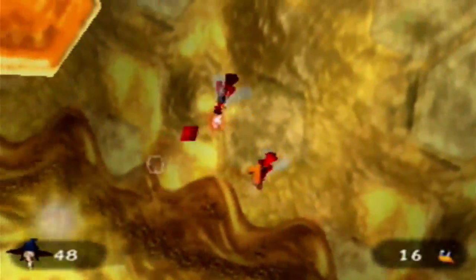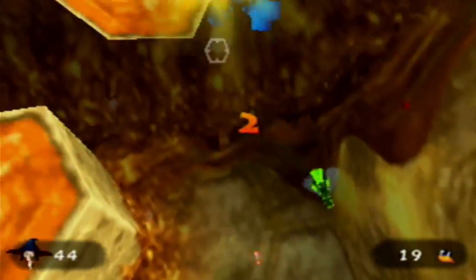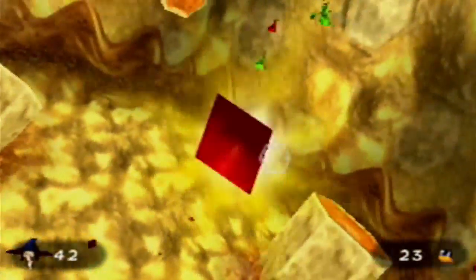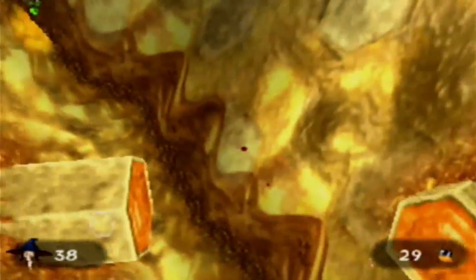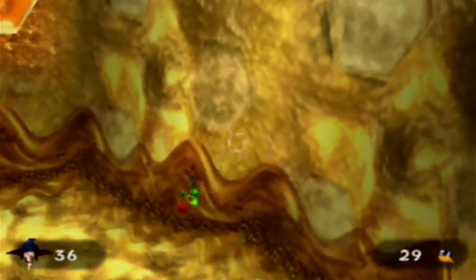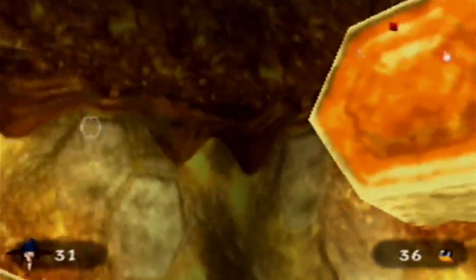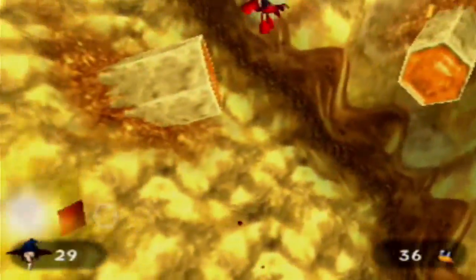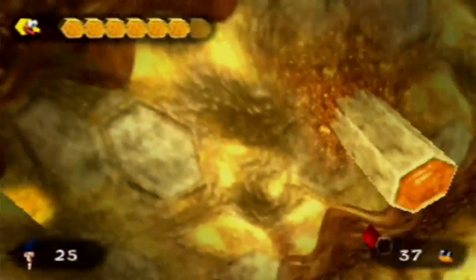Blue equals three points, green equals two, red equals one. So just fire away — simple as ever. Whenever you see a blue one, aim directly for it; otherwise just fire in all directions. There's plenty of margin of error, so you don't have to worry about losing too much. Get as many as you can to get all the prizes, including that Cheato Page and Jiggy. Don't hit any of the bees — apparently they damage you as well, so be careful.